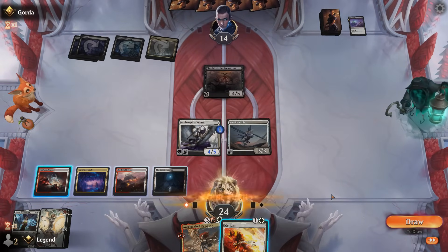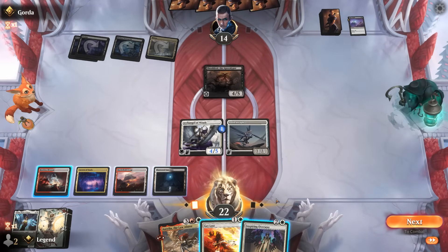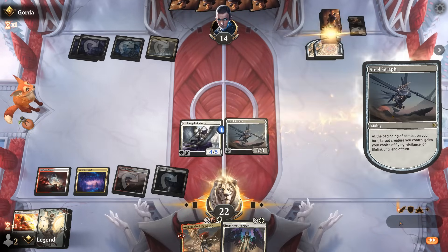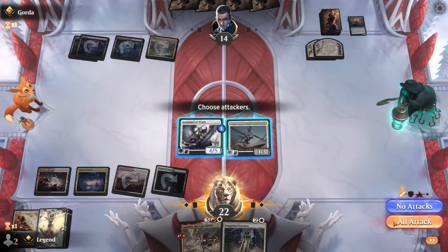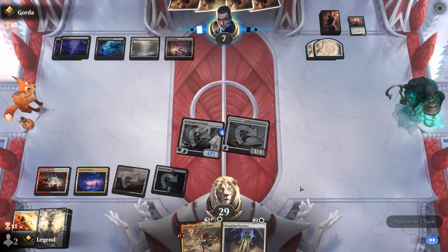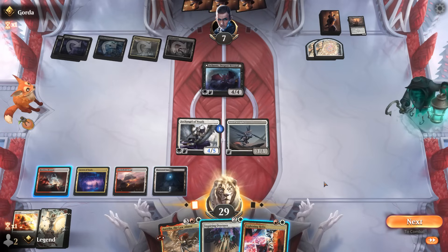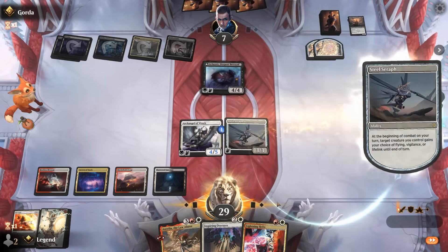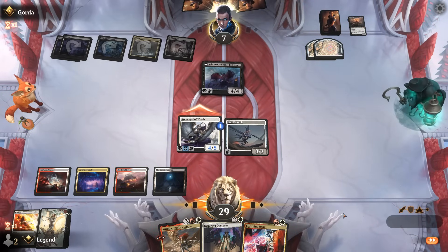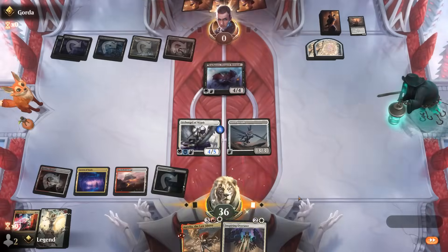Four-mana Shield Root enters — we take two damage to see if we draw land rather than Get Lost immediately. Now we can Get Lost it. Steel Seraph gains lifelink. Opponent is down to seven, but there are some five-mana sweepers in standard. It turns out to be Deepest Betrayal instead. We attack with Archangel and if they take it we can finish them off with Lightning Helix. Opponent takes it rather than chump-blocking, and Lightning Helix for the win. Sweet, on to the next one!